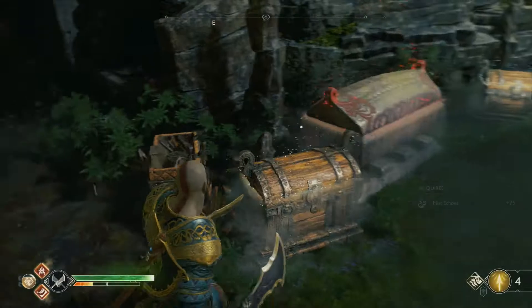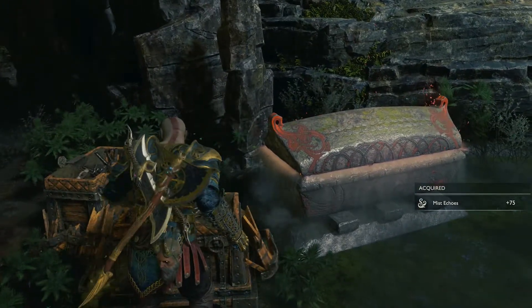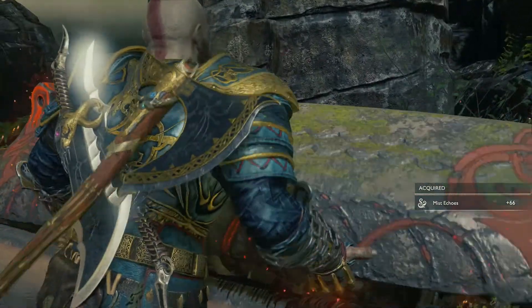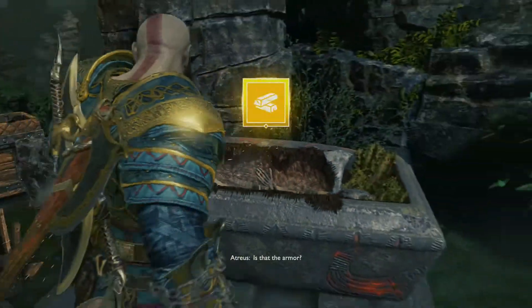Chest galore! It's giving us this new item called mist echoes — that's the currency here in Niflheim.